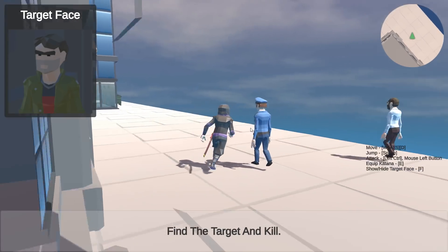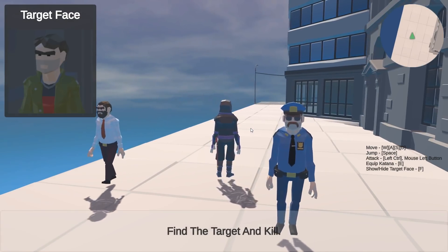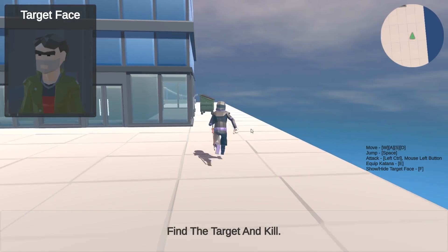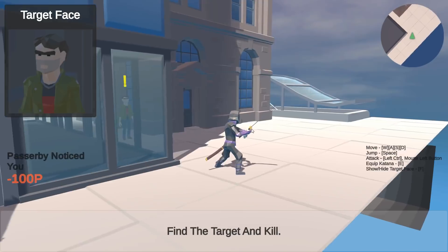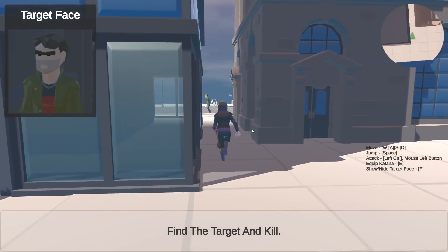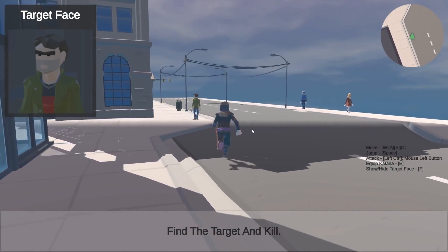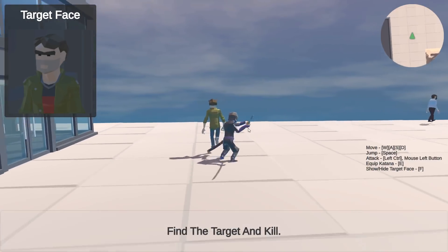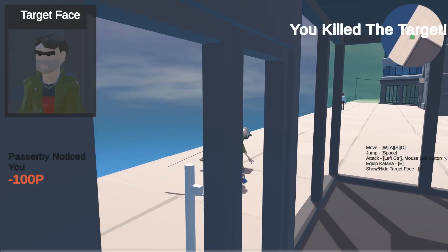I'm guessing we can't be seen by what would appear to be a 1970s cop. So what happens if we get our katana out? He's running away — it's him! Run after him, let's get him! I missed him. Come here. Gotcha!